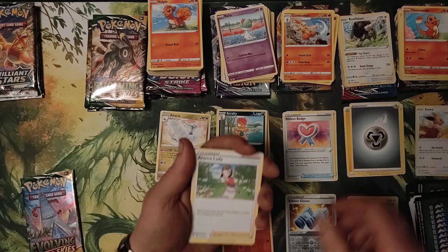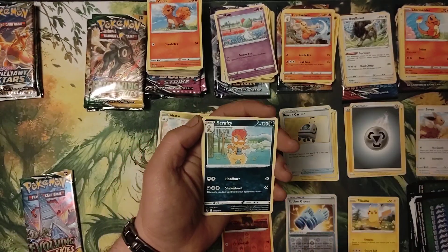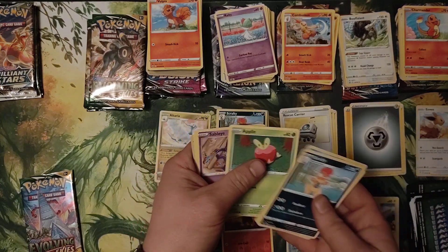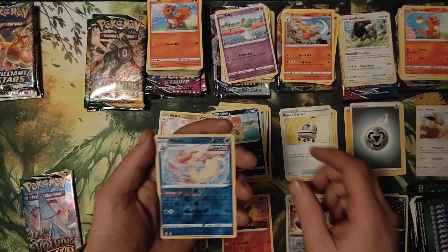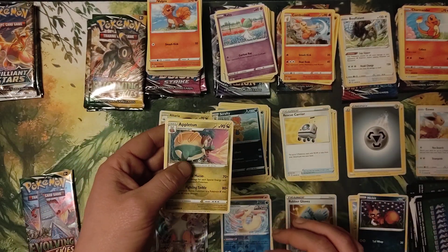Metal, Aroma Lady, Rescue Carrier, Scrafty, Temple, Cutiefly, Applin, Sableye, Nickit, Milotic, Milotic, Reverse Hollow, and Appleton.